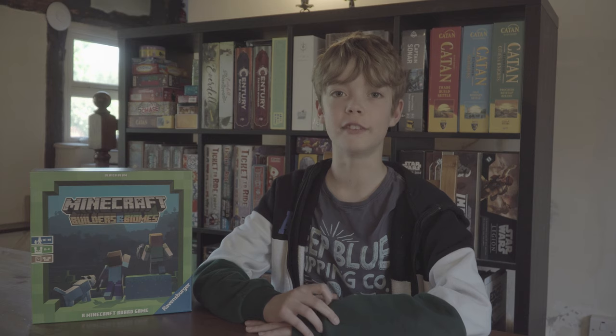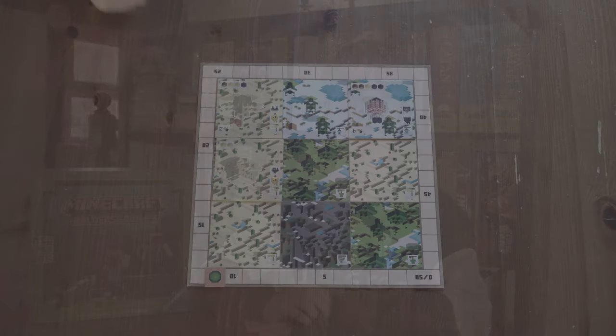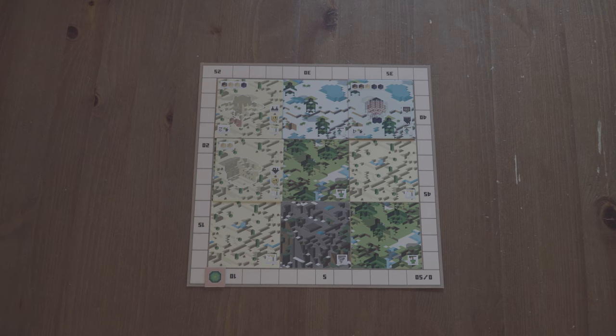For the second round of scoring, you choose a material and identify how many of that type of structure you have adjacent to the tile. You then gain the amount of points shown on the scoring card. For this example, there are two sand buildings connected to each other, scoring points for adjacent structures.